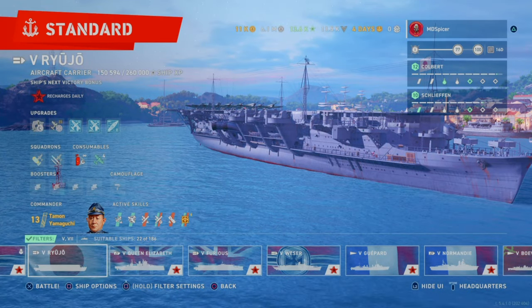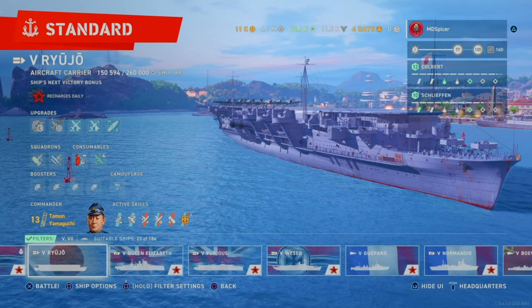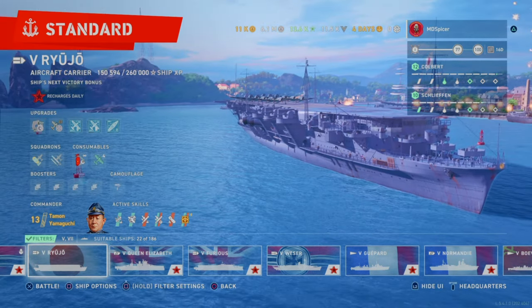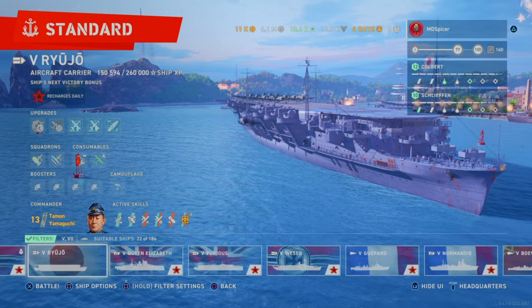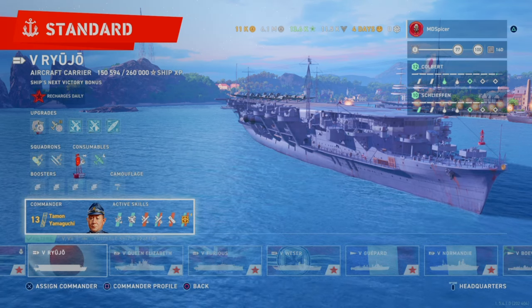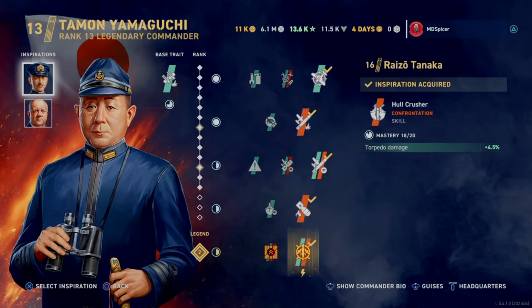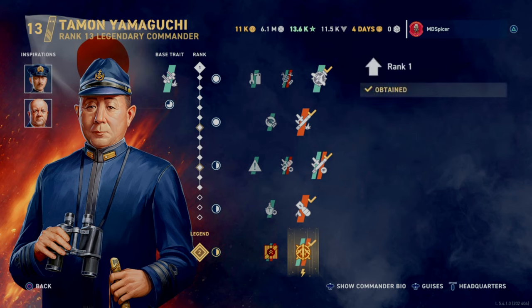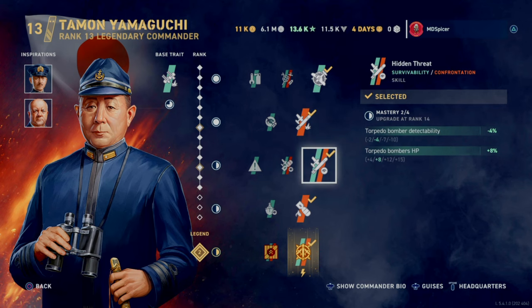The crucial thing about being a support spotter is to focus on spotting DDs first — destroyers — then cruisers, and then battleships. I'm gonna use the Ryoju to reiterate this. The planes have low health but great torpedoes. I'm using Tamon Yamaguchi, torpedo focused, using Tanaka for health pitch and damage.